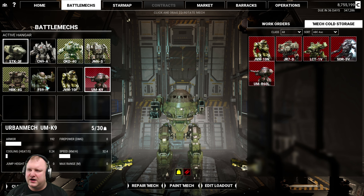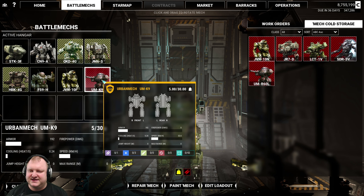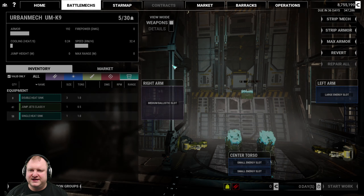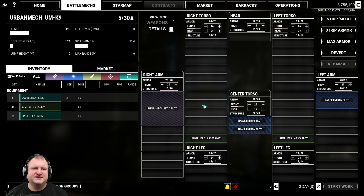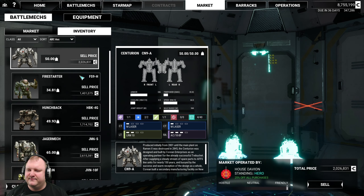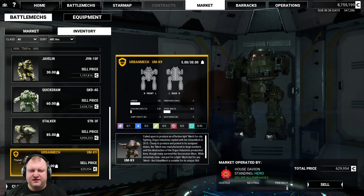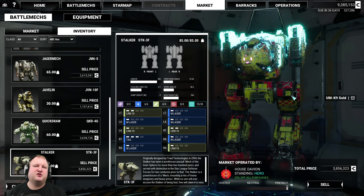We put it back into our active hangar. It has no more weapons — it's completely stripped. Going to edit loadout to confirm, and there you see it: it's empty. Now we can go ahead and just resell this Urbi K9 instantly for the price of 630k. And it's gone.